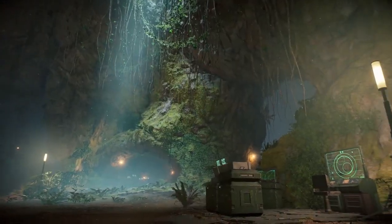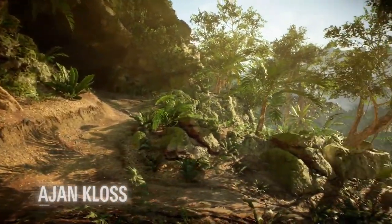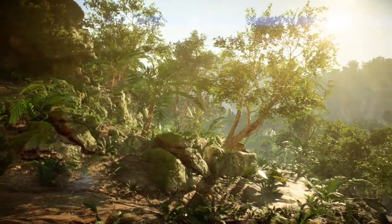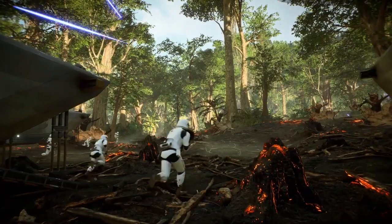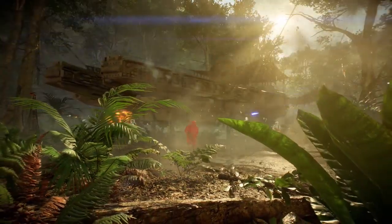Fight through lush vegetation and close-quarters caves in an exotic new location called Ancient Klaus. On this tropical planet, the First Order has scorched a chunk of the forest to land their relentless troops and attack the Resistance.